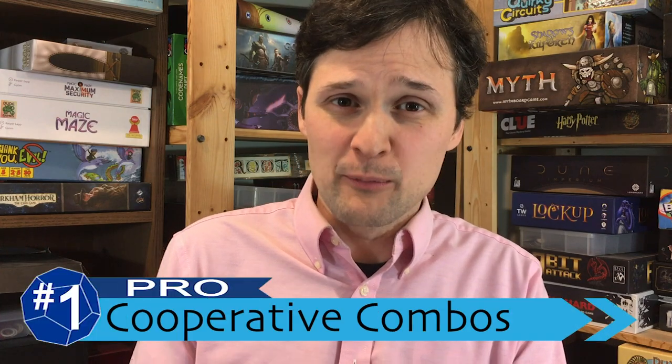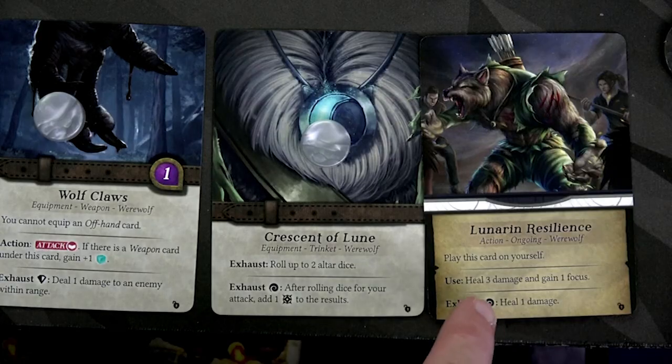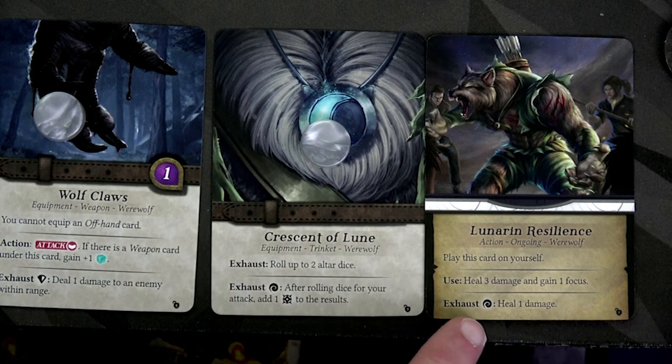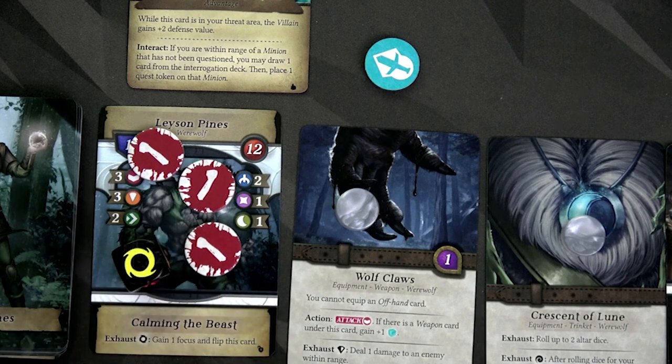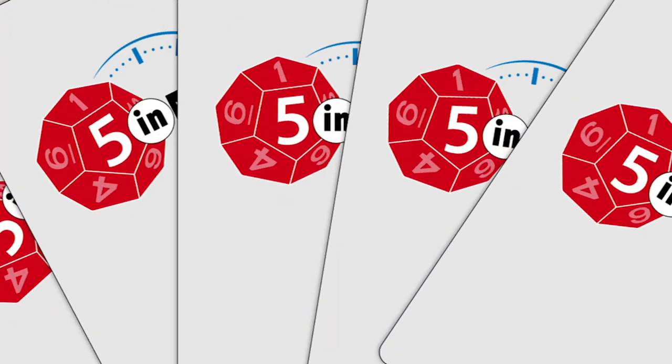I'm going to end on a pro for my number one. It was my favorite thing when I previewed the game in summer 2019 for the Kickstarter, and it's still my favorite thing now. The tactical play and the combos are great. You've got cards you can play, actions you can take, and many of them help your neighbors and other players. All these effects interact with the altar dice pool — it's a lot like Mage Knight, where you have symbols you can use to boost your card effects, but then you have to re-roll them. Sometimes you'll roll something that helps the enemy unless you can find a way to re-roll that die and change it.